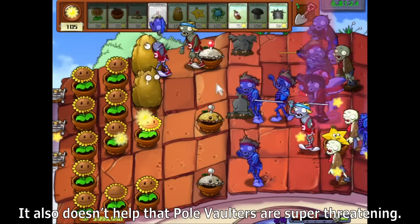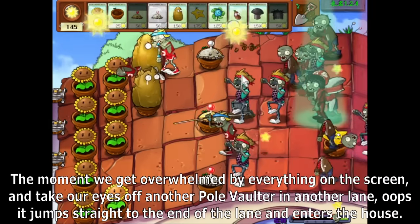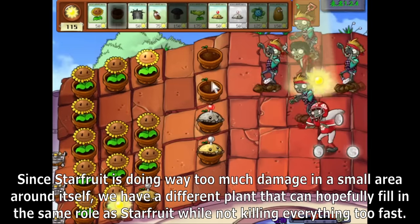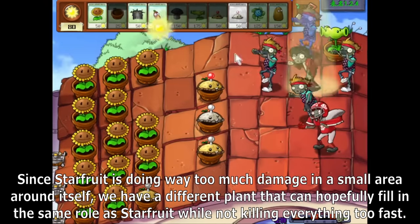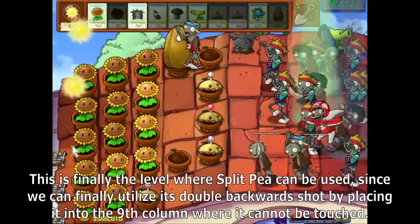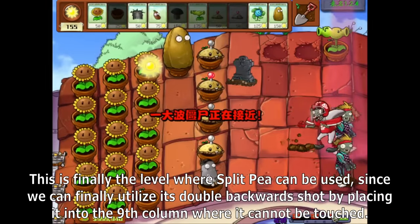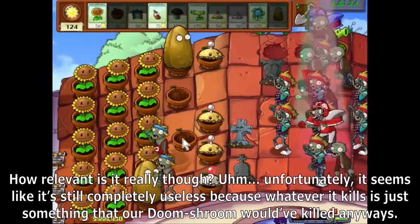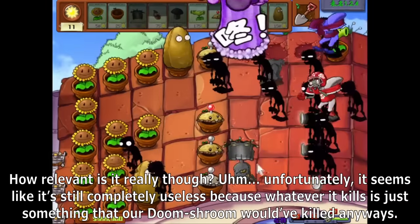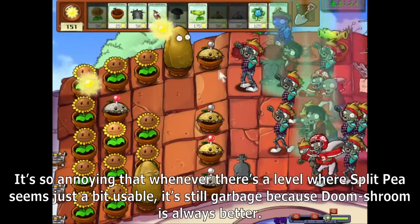Pole vaulters are also super threatening. The moment we get overwhelmed and take our eyes off another lane, a pole vaulter jumps straight to the end and enters the house. Since Starfruit is doing way too much damage in a small area, I tried Split Pea — this is finally the level where Split Pea can be used, placing it in the invincible column to utilize its double backwards shot. Unfortunately, it's still completely useless because whatever it kills is something Doom Shroom would have killed anyway. It's so annoying that whenever Split Pea seems a bit usable, it's still garbage because Doom Shroom is always better.